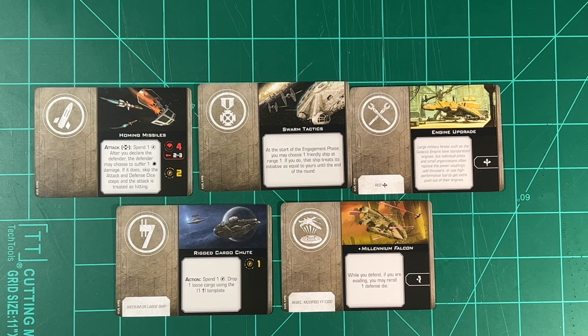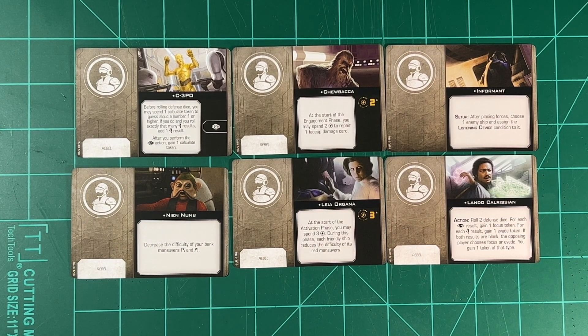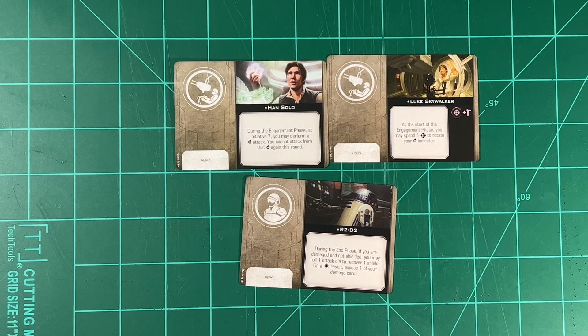Here are more of the upgrade cards. You get homing missiles, swarm tactics, engine upgrade, rigged cargo chute, and the unique Millennium Falcon designation. For crew upgrades, you get C-3PO, Chewbacca, Informant, Nian Num, Leia Organa, and Lando Calrissian. And then the final crew upgrades: Han Solo, Luke Skywalker, and R2-D2.